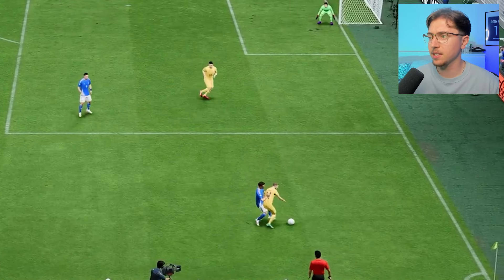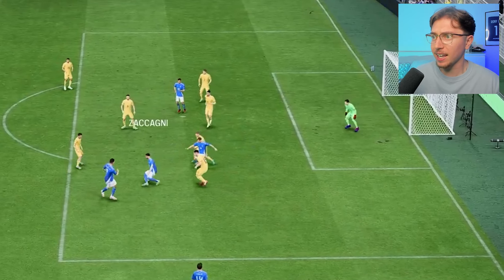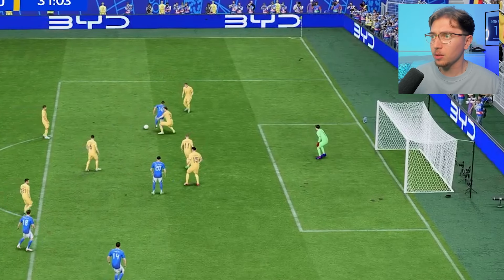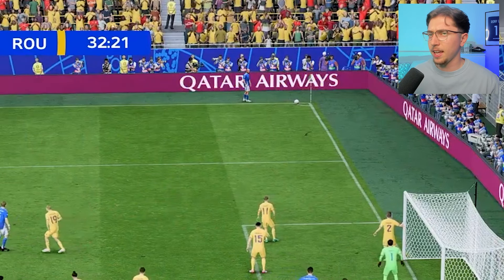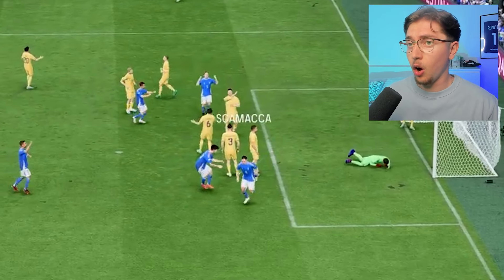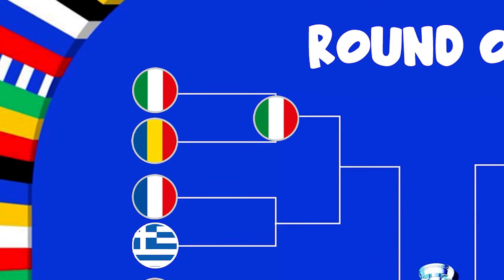Look at this press from the Italians. Chiesa with the ball into Scamacca — they have combined for that first goal. Zacagni twisting, turning into Pellegrini. From the corner, ball into the box — Scamacca has just got himself a brace. The Romanians did manage to get one back, but sadly for them that was not enough. Italy is our first nation to make it through to the quarterfinals.